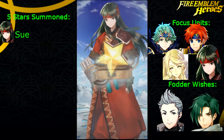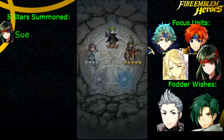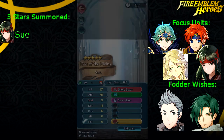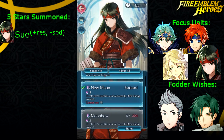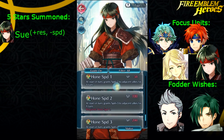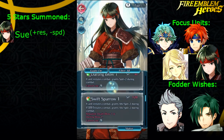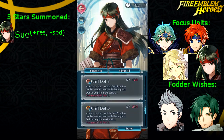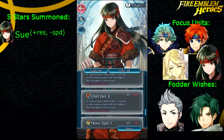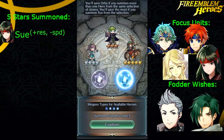Oh, never mind — we get Sue! I didn't get Sue when she first came out; I didn't really summon on it a lot. So this is my first Sue. She's plus Res, minus Speed — not the best IVs, but I didn't have her. She's got Swift Sparrow, Chill Defense, and Hone Speed 4. If I'm not going to use her, I would probably fodder her for Hone Speed 4 and Chill Defense. But I'm probably going to use her, so I'm not sure what I'm going to do yet.